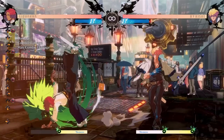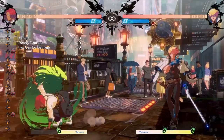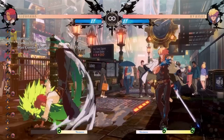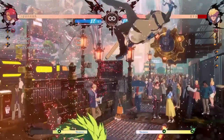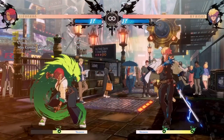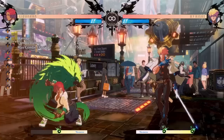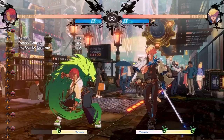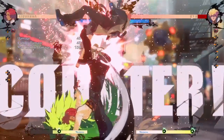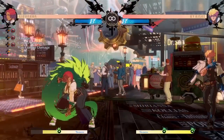And one more good anti-air is Down Heavy Slash, or 2HS. A lot of characters have some decent Down Heavy Slashes as anti-airs, but Giovanna's is especially good. As you can see, she gets really low to the ground. Boom — once again, a nice counter hit. Now keep in mind that this move is not invulnerable to air attacks — it just has a good hitbox and a very low hurtbox, so it avoids stuff and gets the hit, but it's not invincible. And it also knocks the opponent a lot higher into the air, so your combos after a counter hit are going to be different.